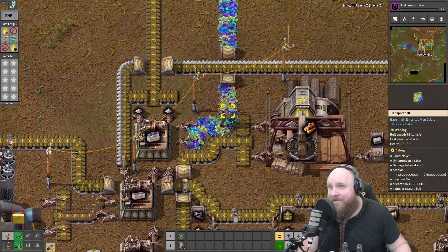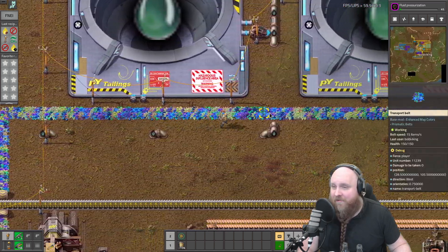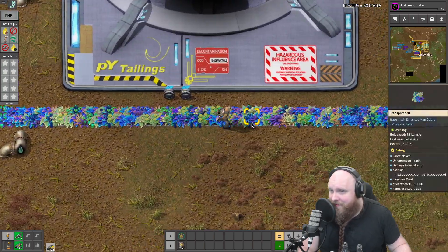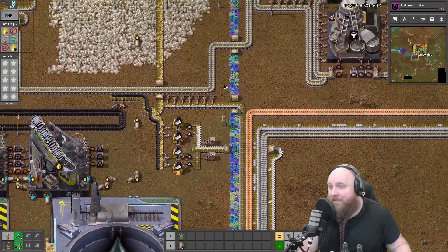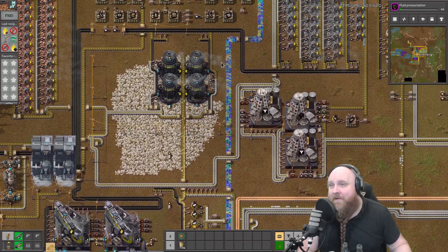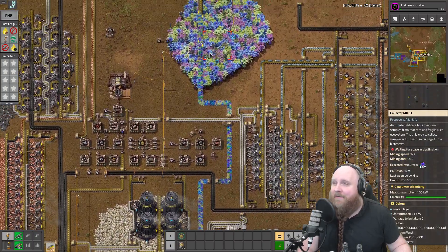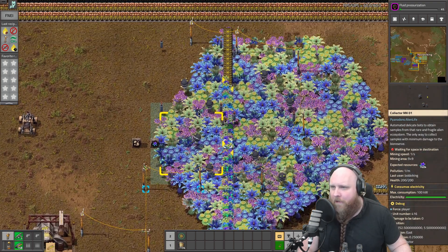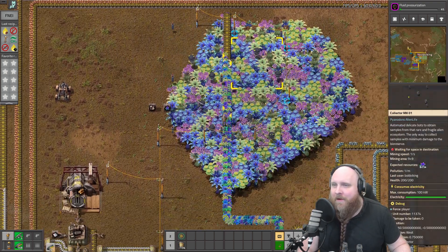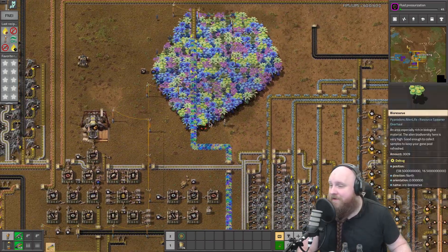What's pretty amazing over here is this magnificent belt of flowers - it's just flowers on the belt. There's a belt underneath you can't even see, and if you follow this flower belt all the way to where it comes from, it looks even more amazing because this belt just comes straight out of this flower bed over there. This is one of the reasons why I really do enjoy Pyanodons.